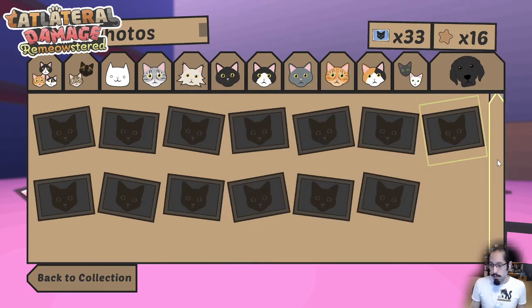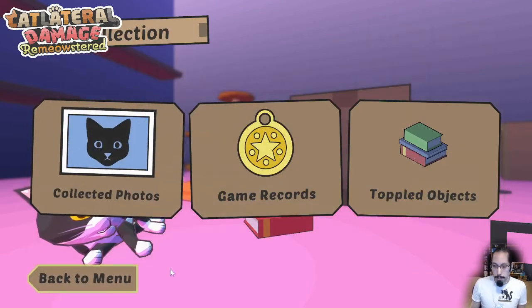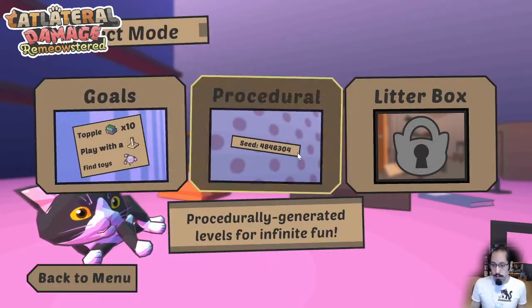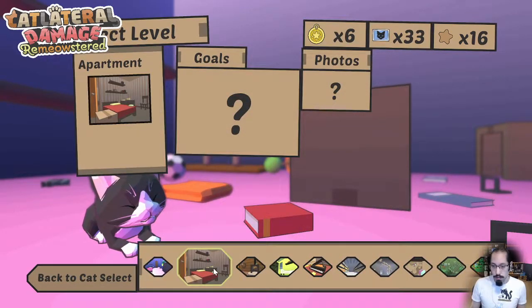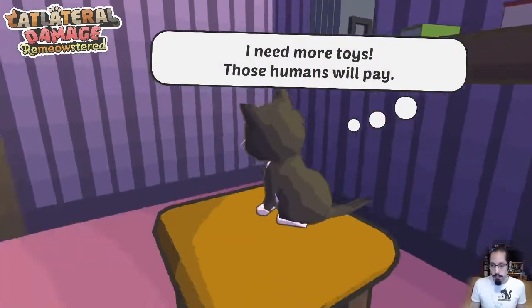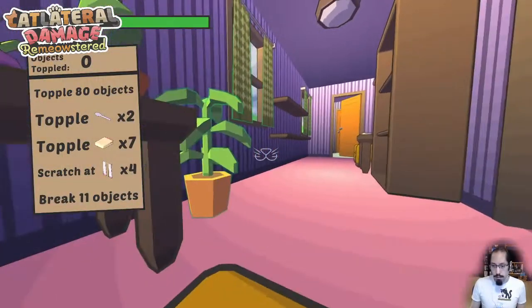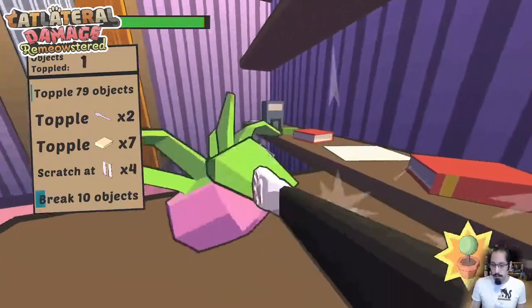There are also dogs and other non-cat pets. Let's hop over to another procedural level — the apartment, which is very similar to the first level in the original Cat Lateral Damage. It has a slightly different theme, a little bit bigger, with a couple of different rooms than the studio.